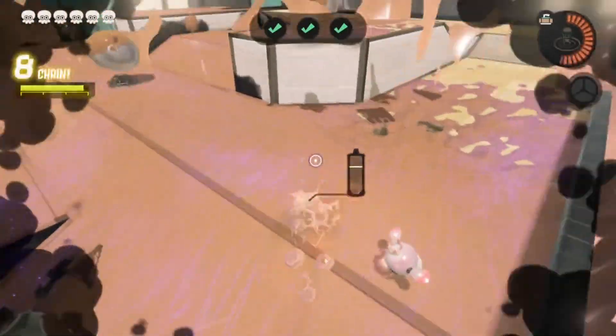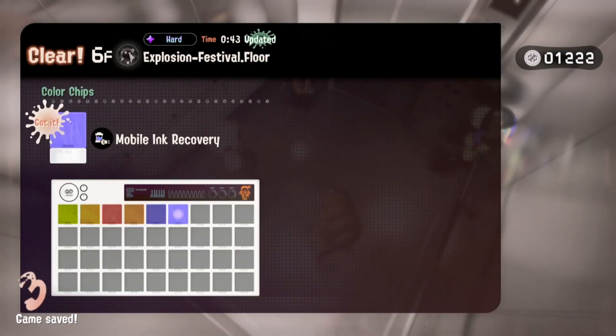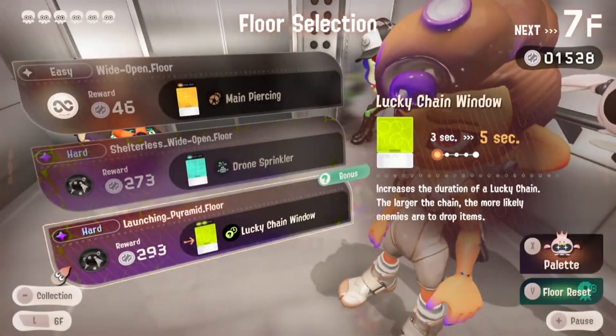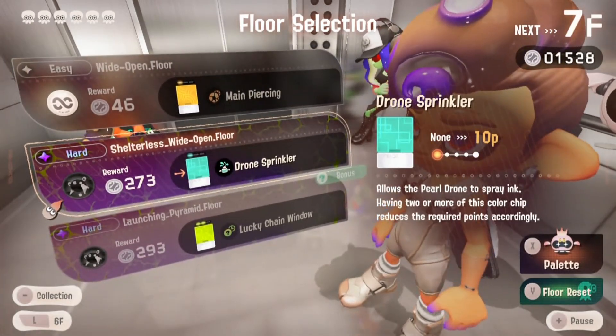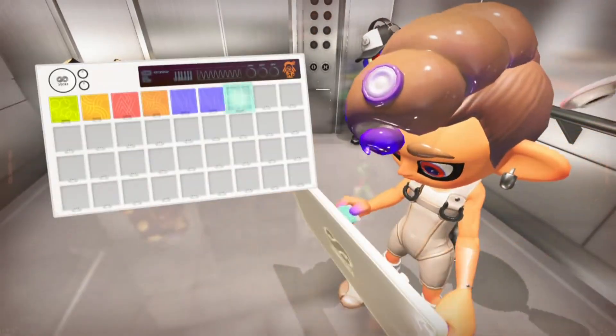Stop trying to finish me off — your portal got annihilated! That is our sixth floor completed, and we get 300 for the vehicle boy. Now I wanted to get the drone sprinkler, which will be the best fit for the Pearl zone.